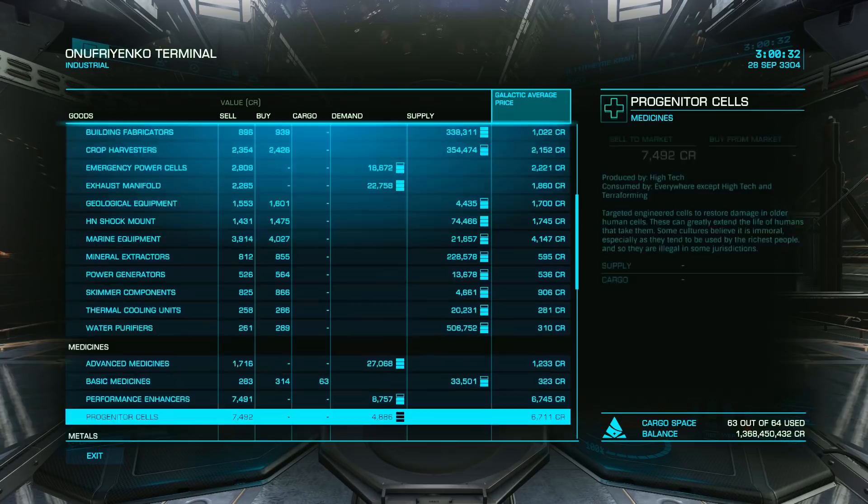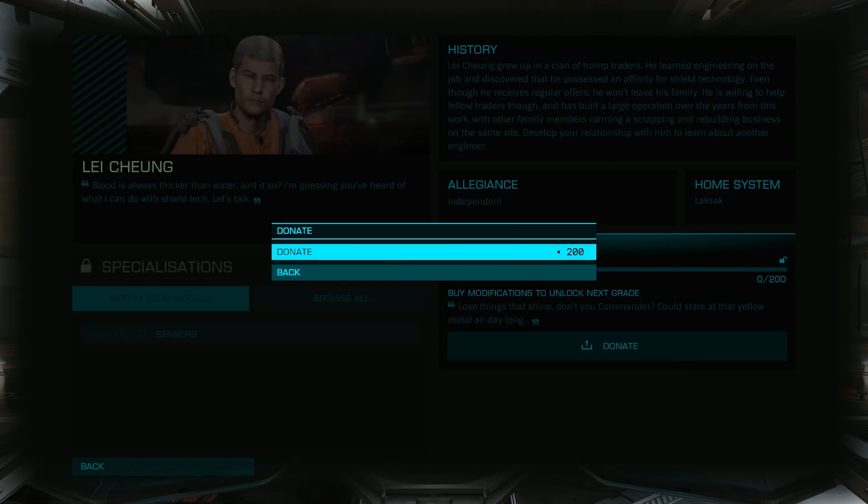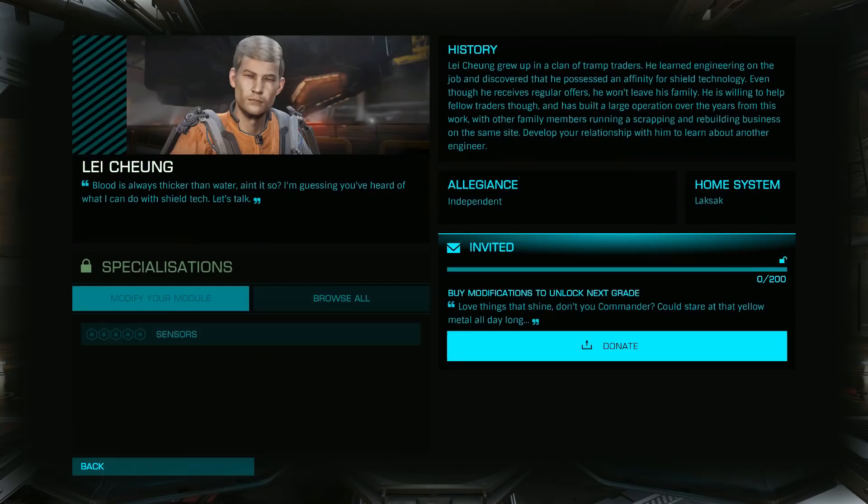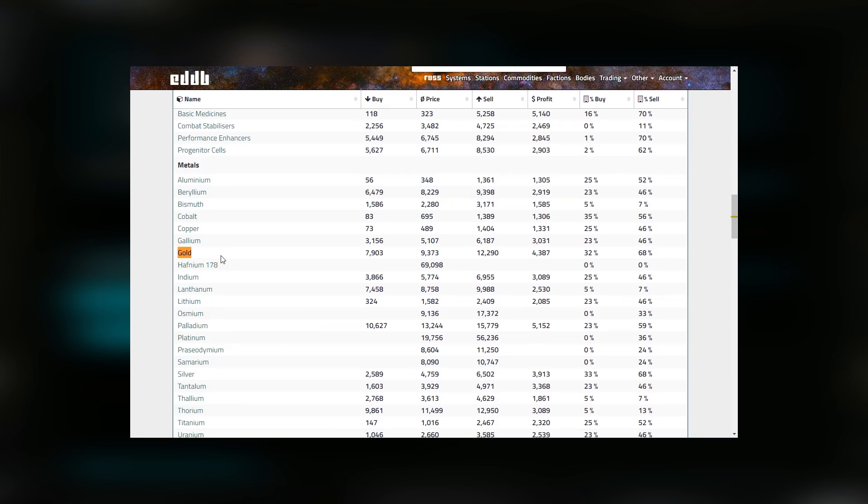The good news is, once you've been invited, you'll need only purchase and deliver 200 tons of gold to complete the unlock. To find the nearest station to purchase gold, eddb.io is your friend. Simply navigate to the Commodities tab, select gold from the list, enter your current system and required pad size, and click Find Stations.